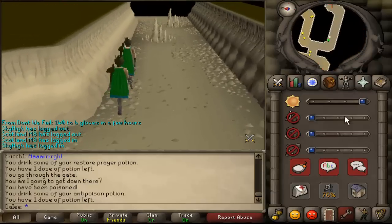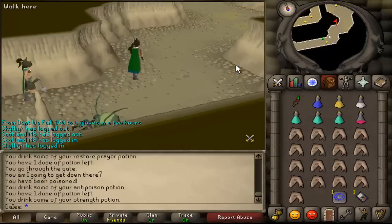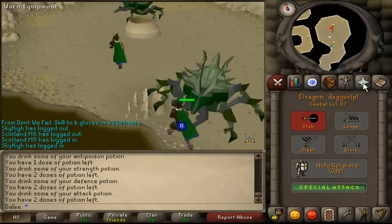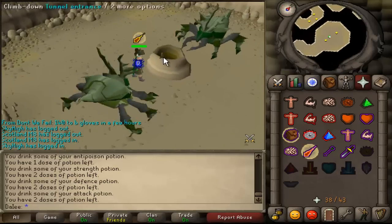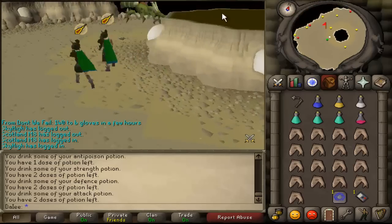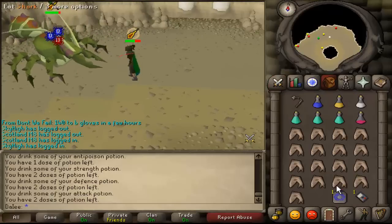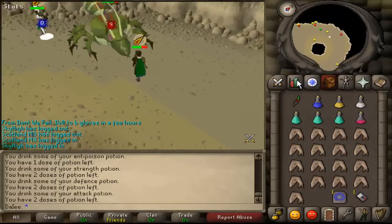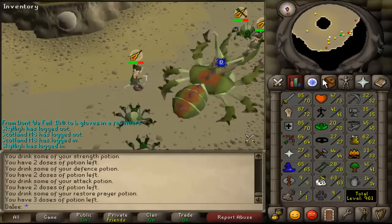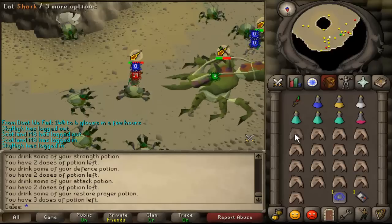We're now approaching the last corner and Tom will use the rope. You want to pot up here and put your prayers on — that's vital. It's also vital that you use your special weapon on the first phase of the Kalphite Queen, not the second. In the first phase she protects from Melee, so use all your special attacks now because she's not protecting against it. You want to stand in roughly a 180-degree line — this makes the Kalphite Queen spin more and brings the overall damage down slightly.